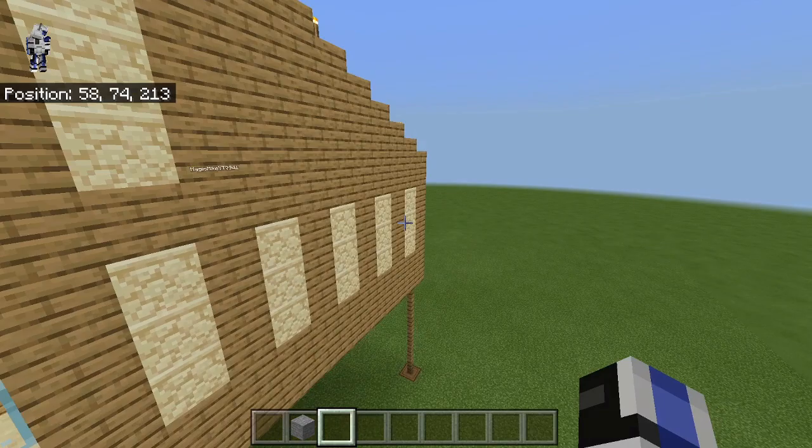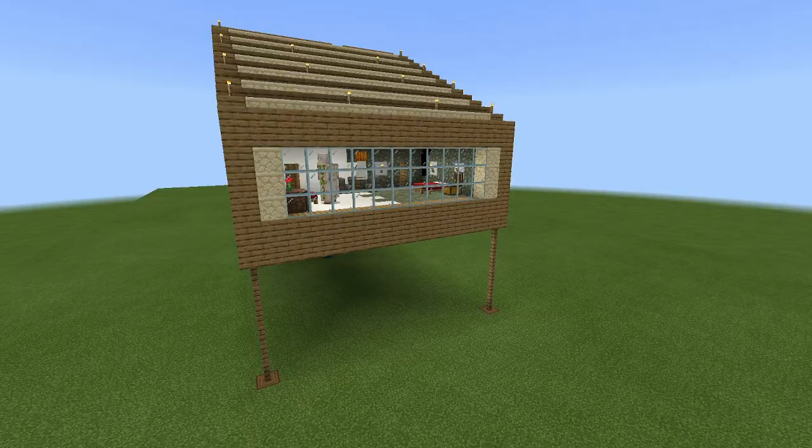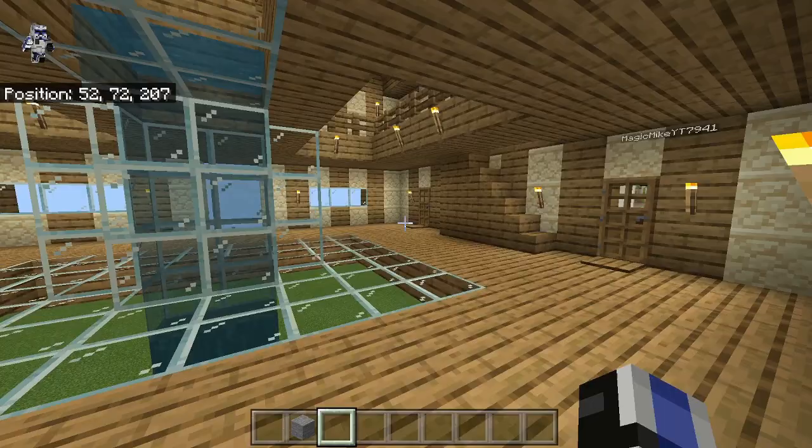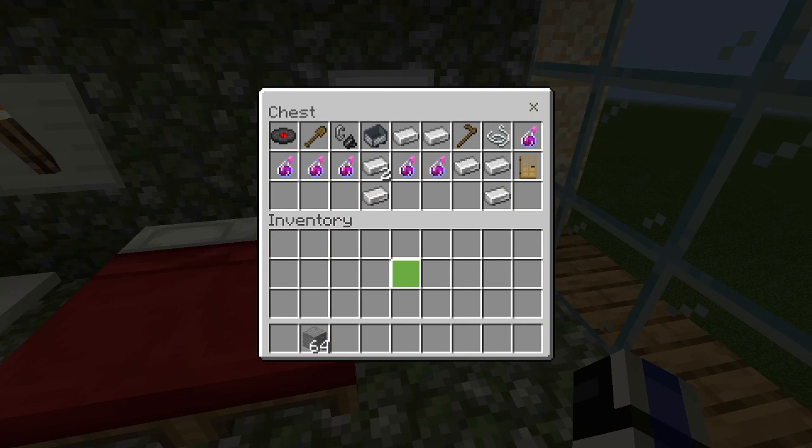So it's pretty much the same as Stampy's bedroom on the outside, but there is no balcony - so that's one of the biggest differences here. Now I'll head inside and show you the chest contents. This is what the chest contents look like - feel free to pause the video and just copy those down.